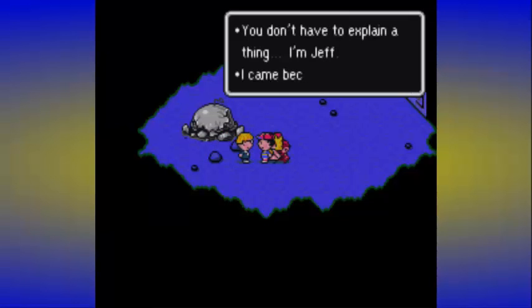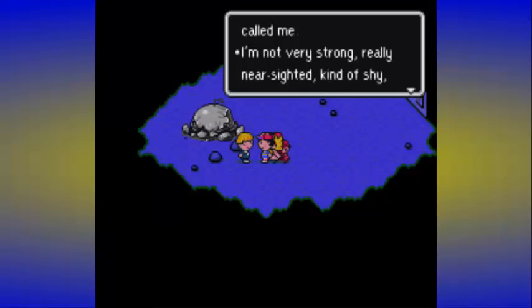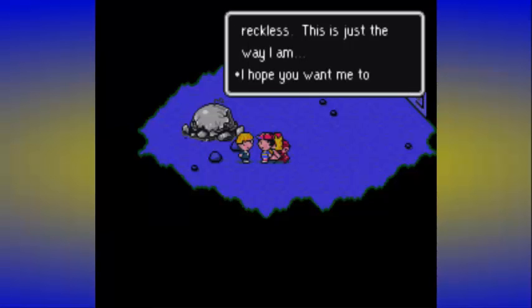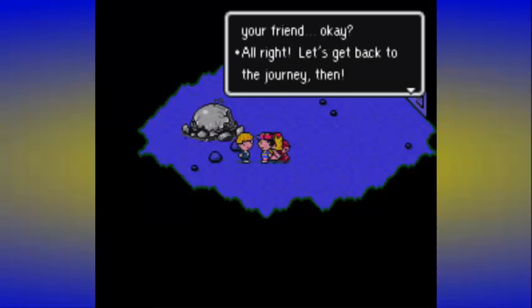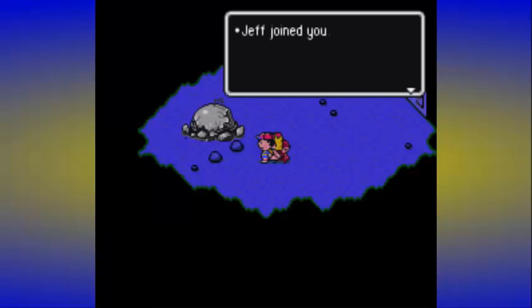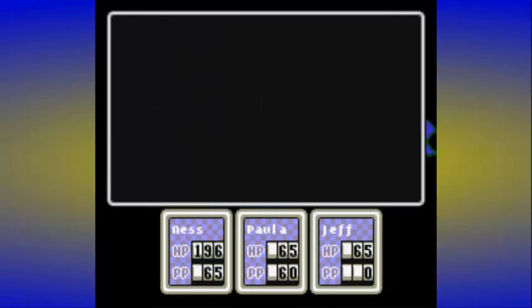Jeff introduces himself: 'You don't have to explain a thing. I'm Jeff. I came because of your company. I'm not very strong, very near-sighted, kind of shy, and tend to be reckless.' We want you to join. Alright, let's get back to your journey again. I tried to do the Mother 'Join the Party' theme but ended up doing the Metroid theme instead. Jeff joined! Let's go ahead and check him out.